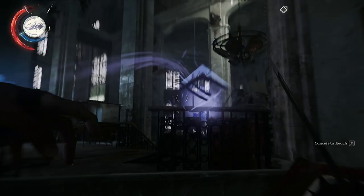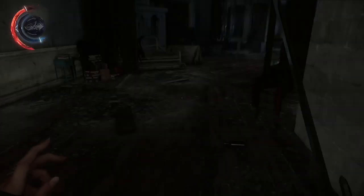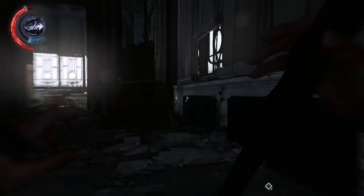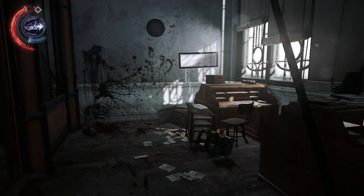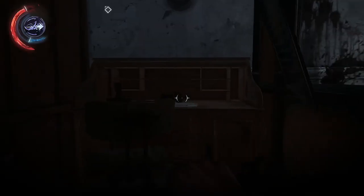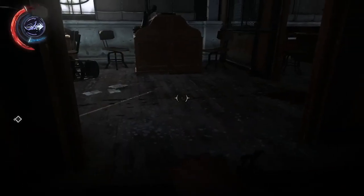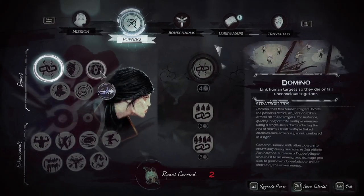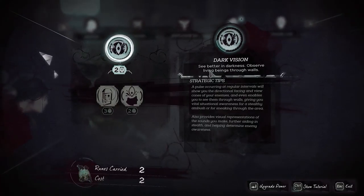Gosh darn it. Upstairs — I want to smell some guts! This is a good place to run and hide, I like it. Can I get in a cupboard? Now that I have my rune — oh, that took way too long. There we go. I can see living people through the walls.